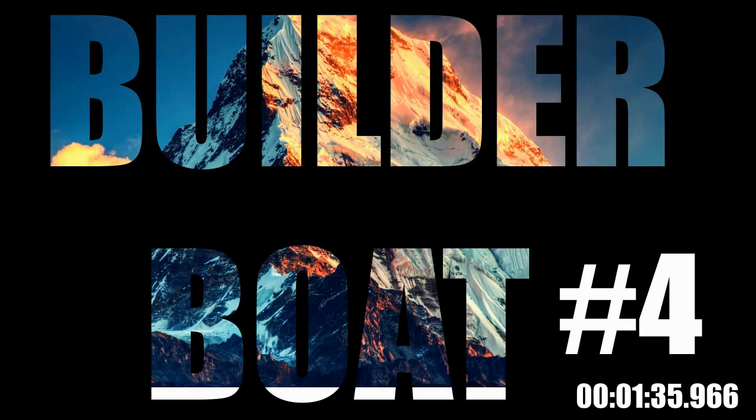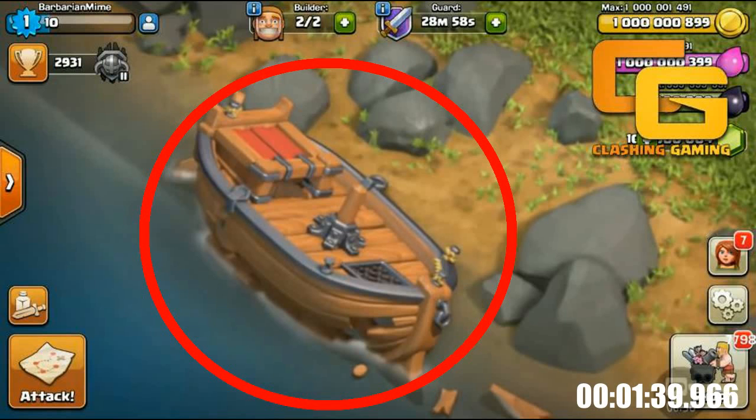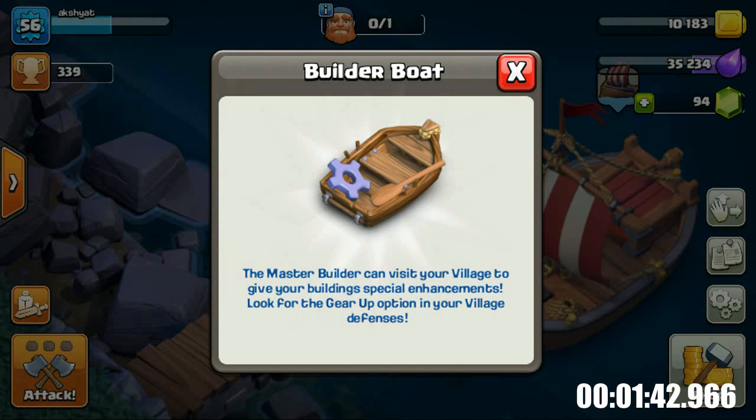Number 4: The Builder Boat. Right next to your boat in which you sail to the Builder Village, there is a Builder Boat, and when you tap on it, you get to know that you can take the master builder with you to your home village and he can enhance your buildings. Pretty cool, huh? Thumbs up to Supercell.